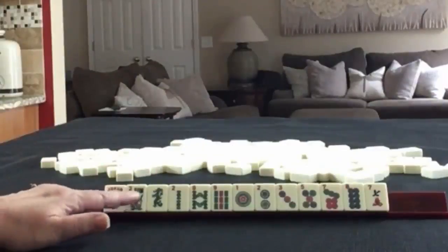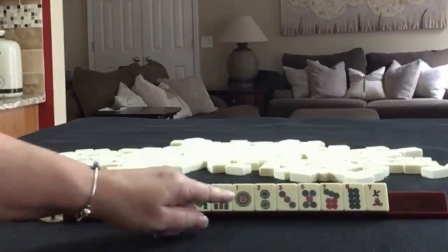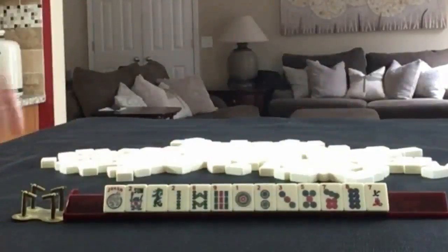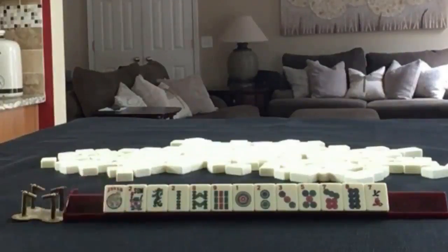We have a joker, a flower, a green dragon. In bams we have two, eight, nine. In dots we have one, two, three, five, seven, eight. And then a seven crack. No multiples. So if these were your tiles, what would you focus on and what would be your first pass?